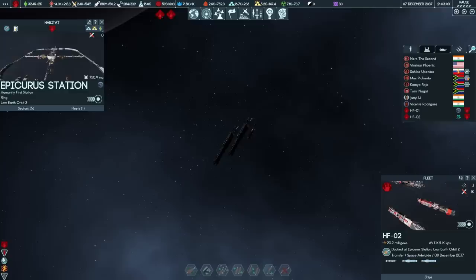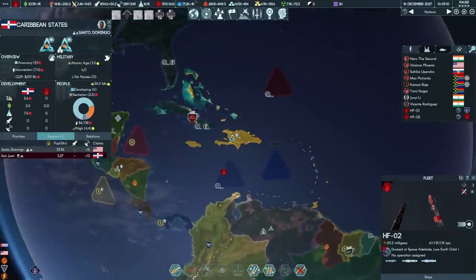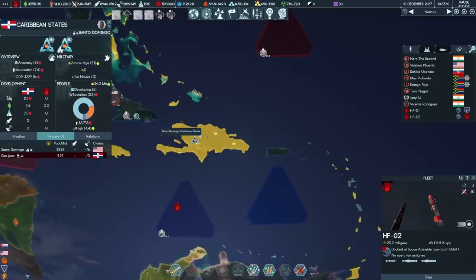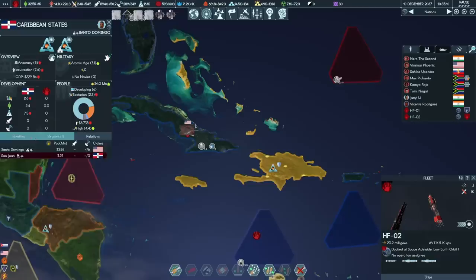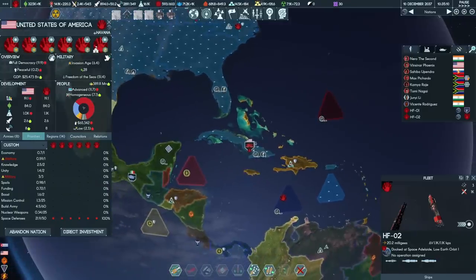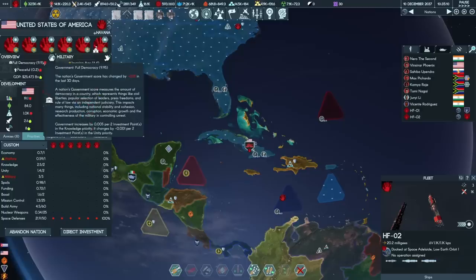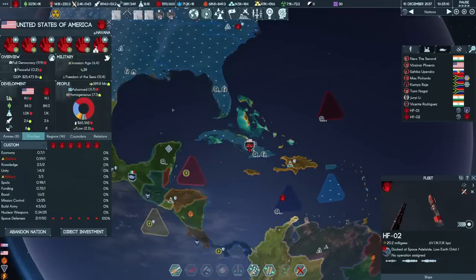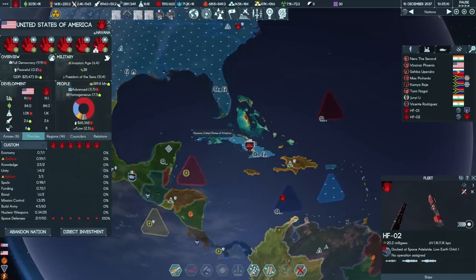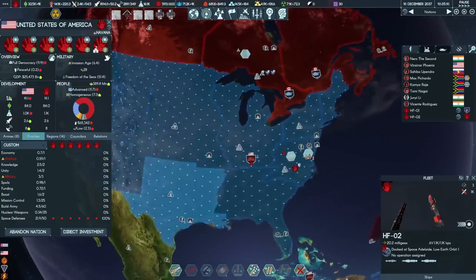Cuba is absorbed. Are there any other targets that have American claims on them? Santo Domingo of the Caribbean states — we could absorb that from the Protectorate; it doesn't have any mission control or anything particularly valuable, but we could take it and absorb it into the USA. I'm not seeing any sign that taking Cuba decreased our military tech, which is the key. There's a very slight decrease in democracy, but I think we're okay. There was a GDP effect because we've absorbed the population of Cuba and standards of living have been averaged, but I think we're in a good spot.